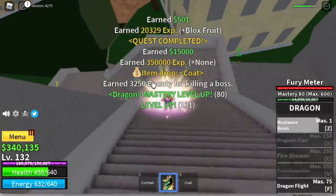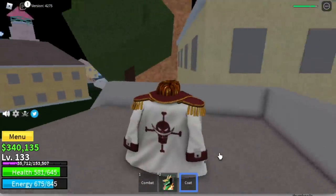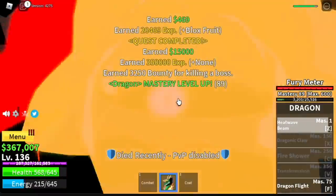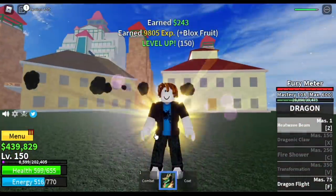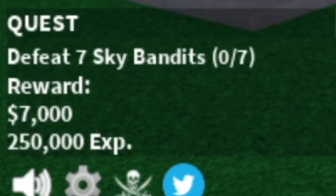Don't do close combat. We got the coat — let's wear it. Shout out to all White Beard fans out there. We're going to level up here until we reach level 150, and we're going to be more patient with the Petty Officers. When you reach level 150, we are now going to head to Skylands.